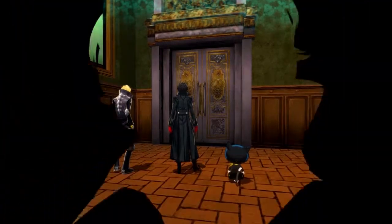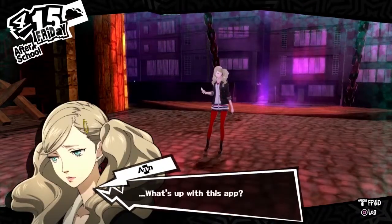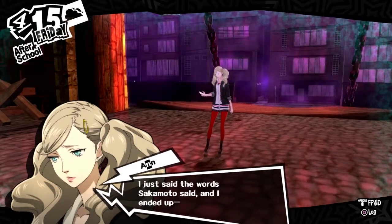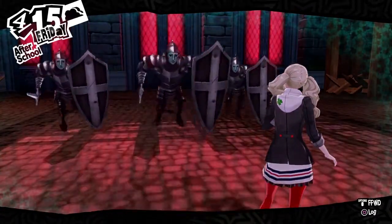So here we are, we've got our safe room. That means we've now got a pretty much a save point. She has the app now as well. Can you guess who the next party member's gonna be?